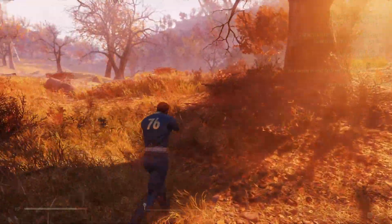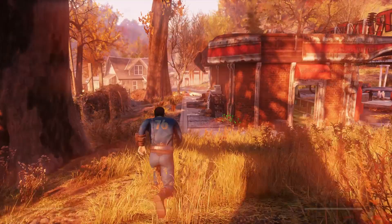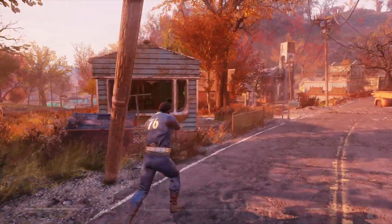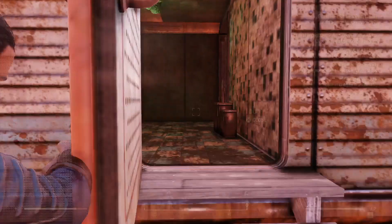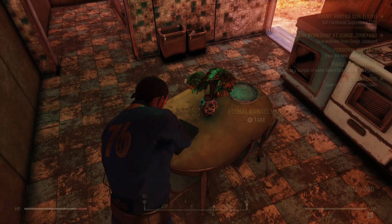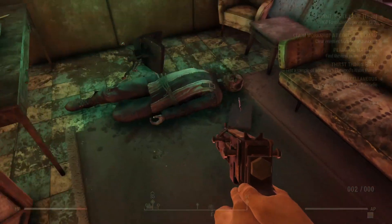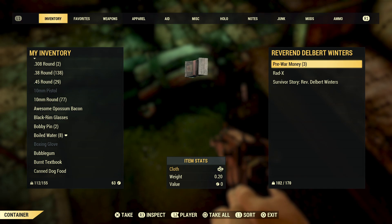I used to never like playing in third person in previous Fallout games, until Fallout 4 really made it look better. I'm not sure where this last supervisor is — there's 11 minutes left in this event. I see a terminal, let's access it. I meant to take the textbook, not the vase. Since we're indoors, I'm going to switch to first person.